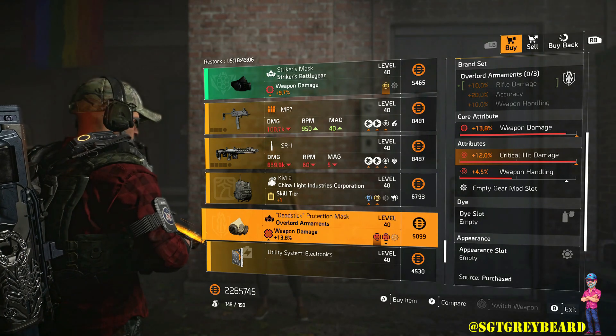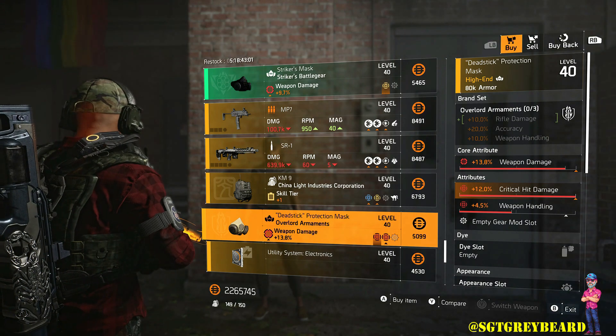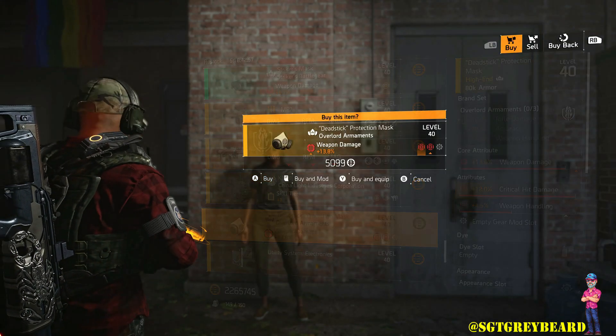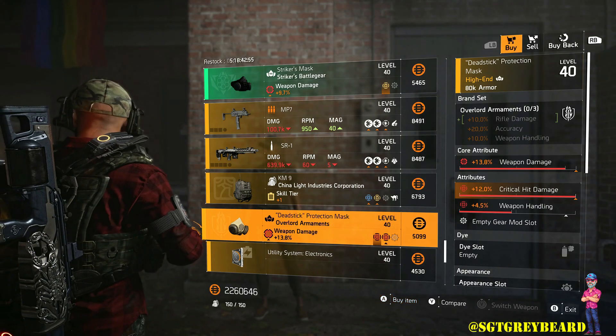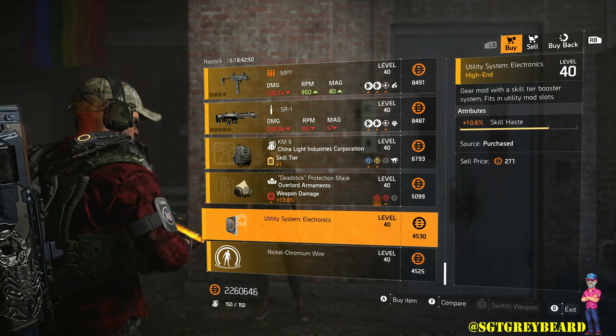Let's see what kind of an Overlord mask we have — and it is a definite must-buy this week. Once you recalibrate that bottom attribute to anything you want, you can then optimize the top one which is weapon damage, so you can have a fully god-rolled piece of gear. Anytime you see these in the game and you do not have them, definitely pick up one, if not two.